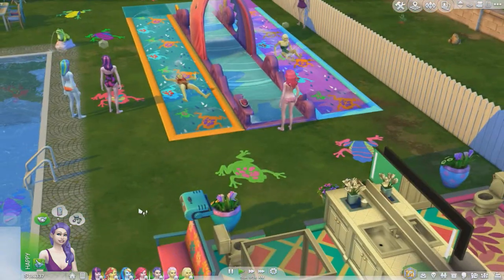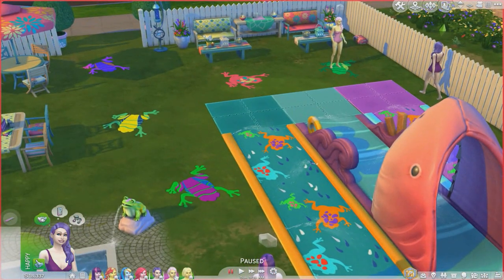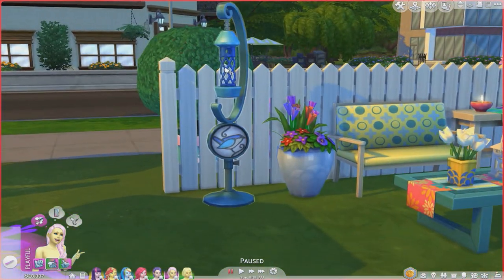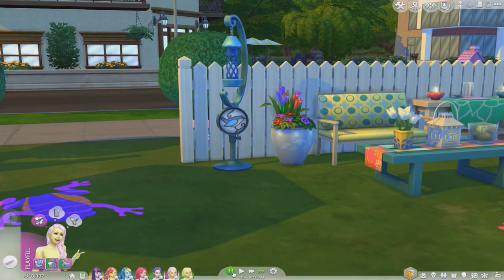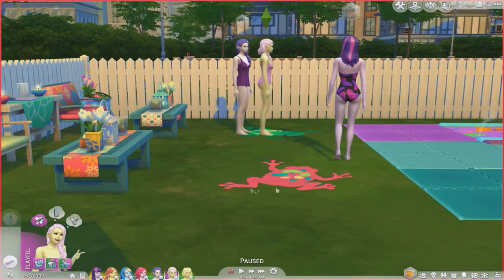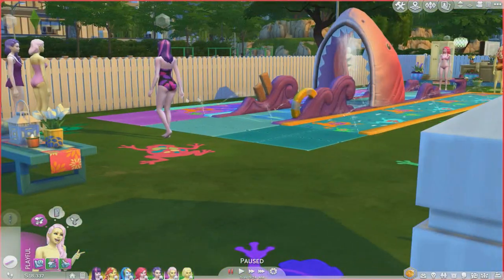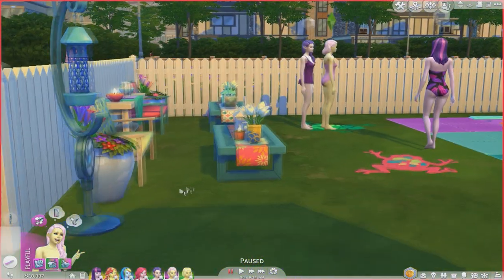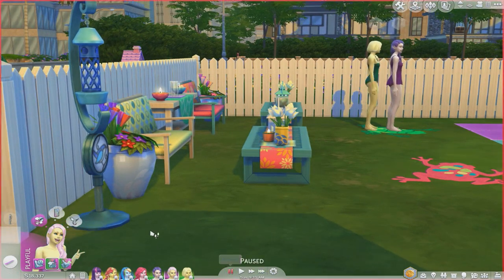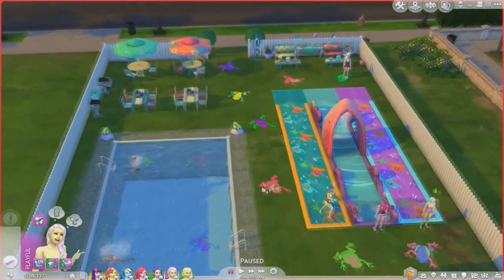That's so funny. One thing I wanted Fluttershy to do here, since she loves animals, is to come feed the birds. Can you come do that for us, Fluttershy? Oh, Sunset hit level two. The bathing suits are just regular base game or stuff packs — I didn't get CC for that. I tried to match them the best I could.